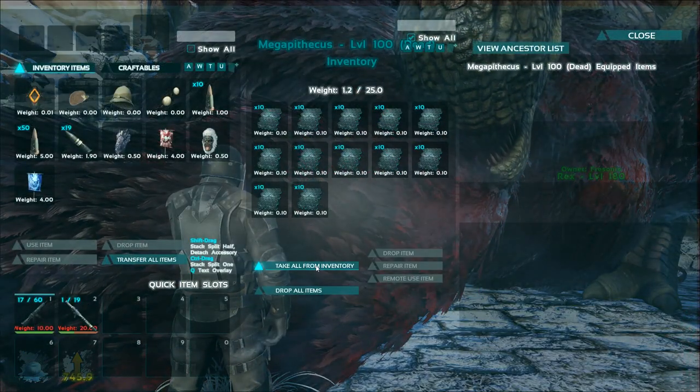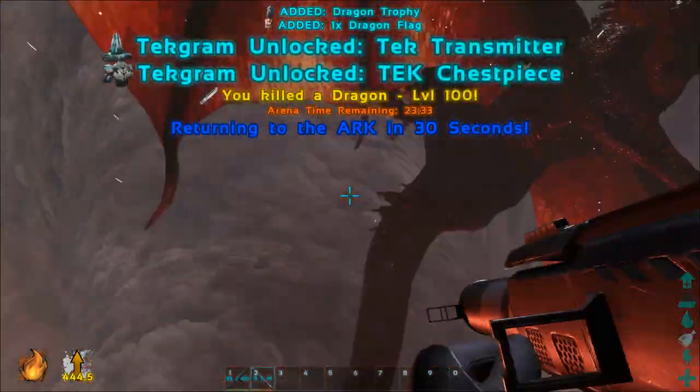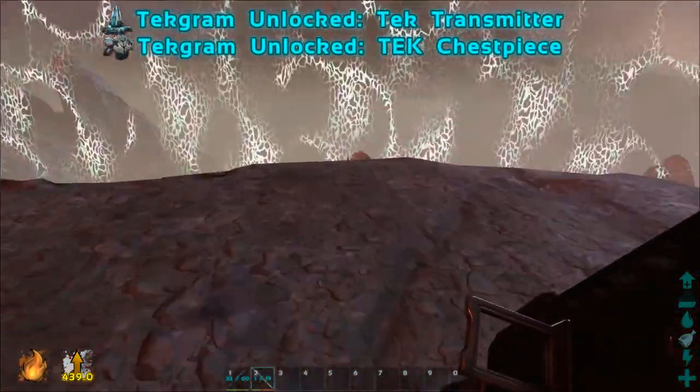After you kill the boss, run to the body and grab the element, because element is what you need for all this tech tier stuff. Don't do it like this — now the body is gone with all the precious element inside it.